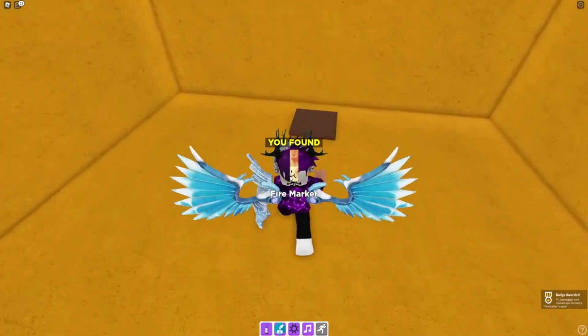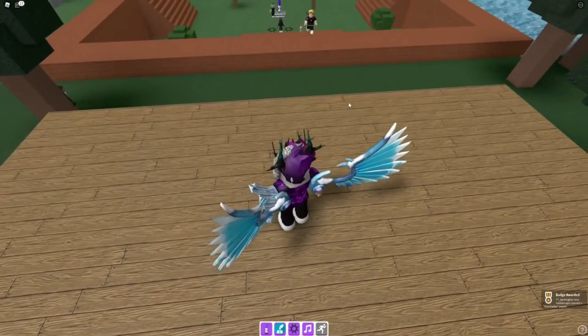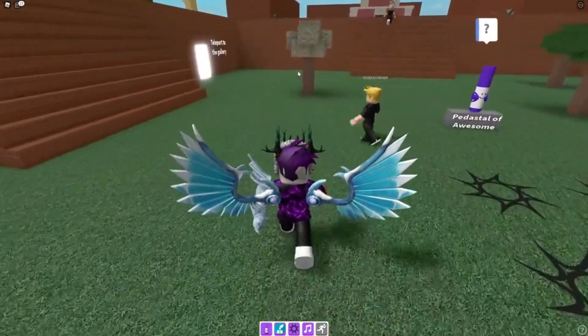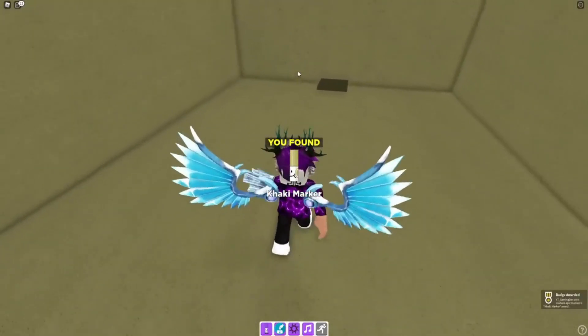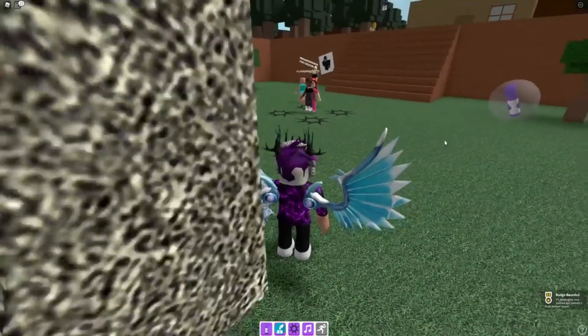To find the next marker, you'll see a little discolored tree. Run into the tree and you'll be teleported. Once you're there, simply run into the marker. There we go, another marker found.